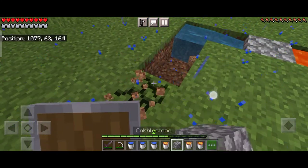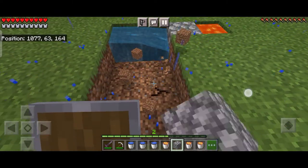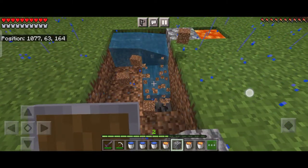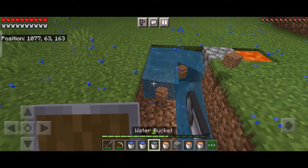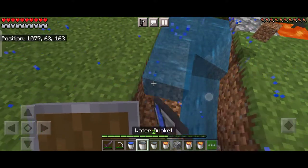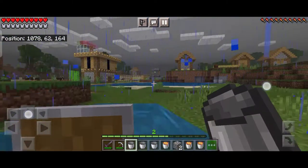If you have more buckets of lava and water, you can even make this infinite cobblestone generator at a bigger scale. Just make sure to dig the second block to make it successful; otherwise it will go straight, your lava will be wasted, and it will become obsidian.